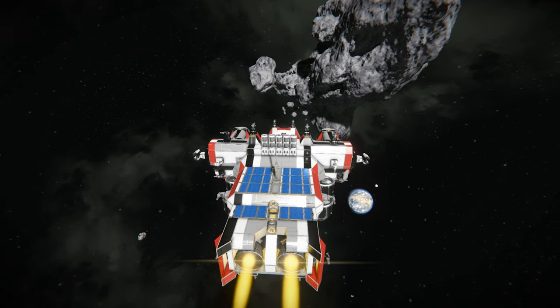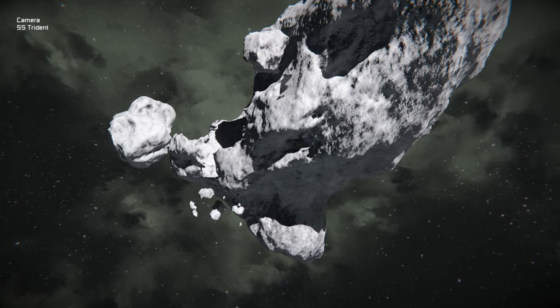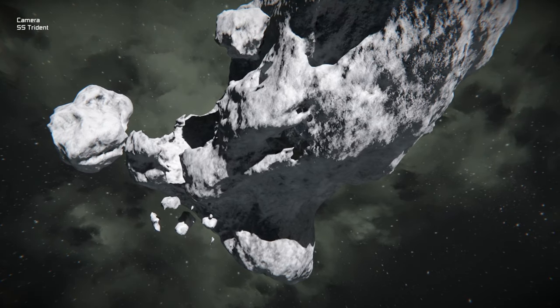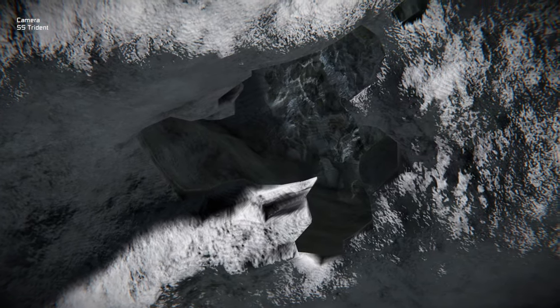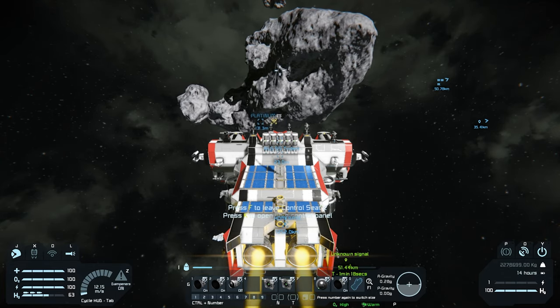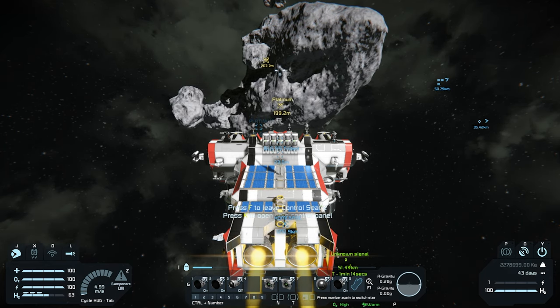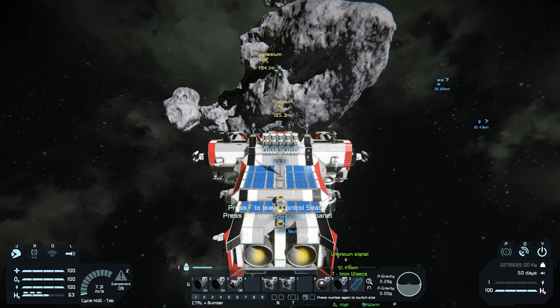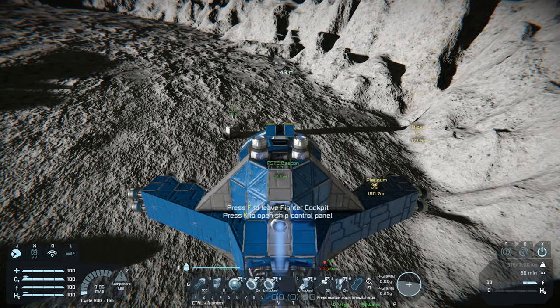After painstaking research, I can guarantee that you can find Platinum in asteroids. Now that might not be much consolation, especially if you've been sitting up there looking through them for hours. If you are going to search for Platinum in asteroids, I would really recommend getting a large ship, as Platinum can be found really far away from the surface, making it very hard to detect with a small detector.